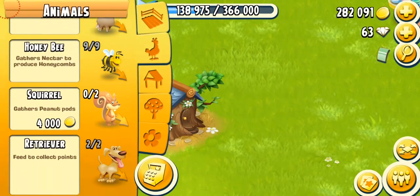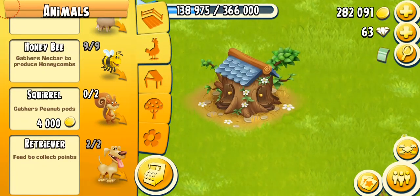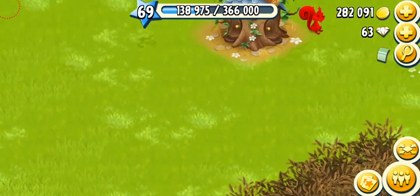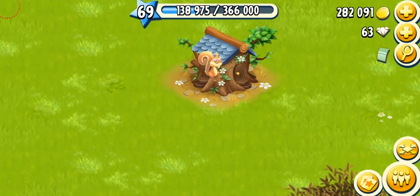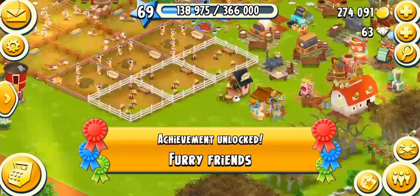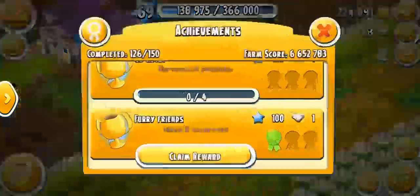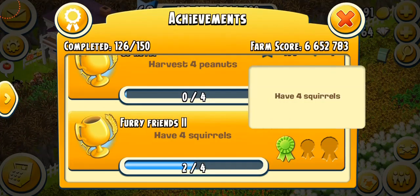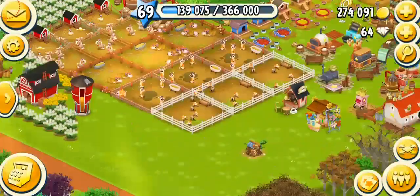Once I tap on here, it takes me to the animals — introducing the beautiful and cute little sneaky squirrels. It's 4,000 for each squirrel. This is the very first stage of your treehouse and it's only going to have two squirrels. You basically cannot put them outside the house; you'll have to put them exactly inside the house. There goes my one squirrel, and there goes my two squirrels. The 'Furry Friends' achievement is unlocked! The next one is have four squirrels, and it's going to give me five diamonds and 1,000 XP.